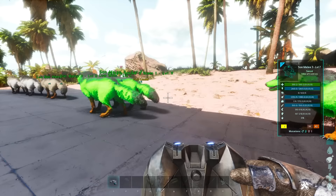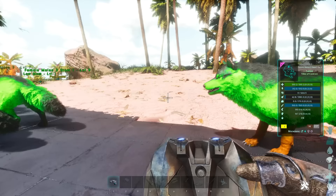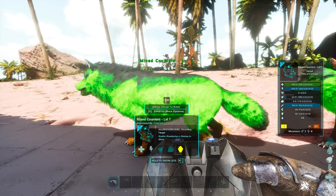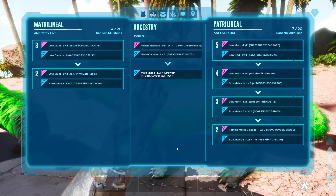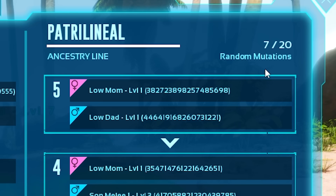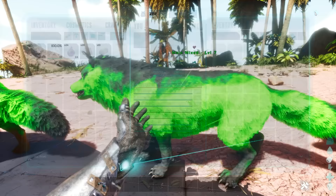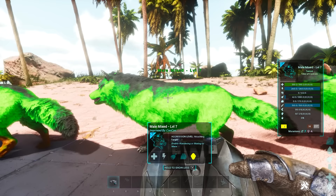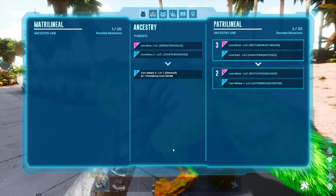The kicker here is that it doesn't actually have more mutations — the counters bloated, but this creature only has 3 melee mutations. It pulled the 3 melee mutations but didn't get the stamina from its mom. So even though it might technically show around 7 mutations on the counter, it only has 3. If we then breed it with its mom who had 4 mutations in the patrilineal side, we get a new male with 4 matrilineal and 7 patrilineal mutations — but still only 3 melee mutations. That dinosaur, despite showing 11 total mutations on the counters, is exactly the same as the son that just has 2 and 1.